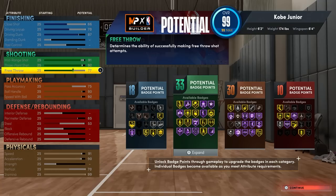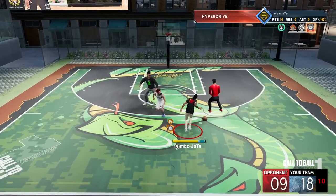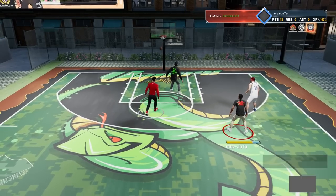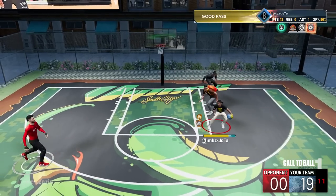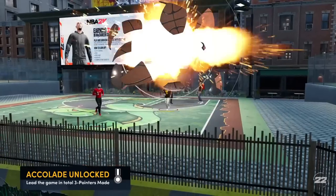Assim ficou a minha build: 18 de finishing, 33 de arremesso, 30 de playmaking. A única coisa que poderia ser melhor seria pegar mais badges de playmaking, principalmente Diamond e Floor General. Mas como eu falei, o modo de jogo focado é o parque — principalmente o 2x2 e depois o 3x3. Esse ano eu não fiz a minha build focada muito no REC. Eu peguei só o suficiente para conseguir passar quando eu for jogar o REC às vezes. Meu foco é 2x2 no parque e o 3x3 também.